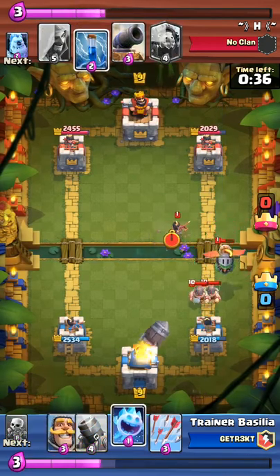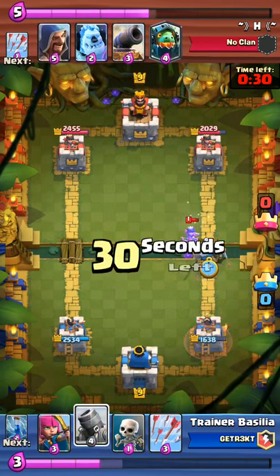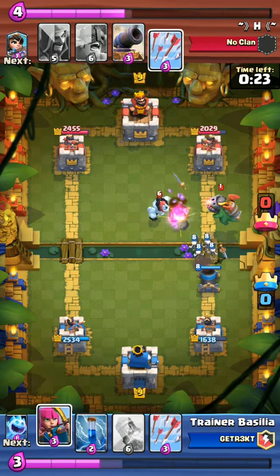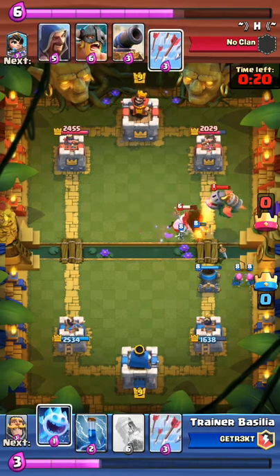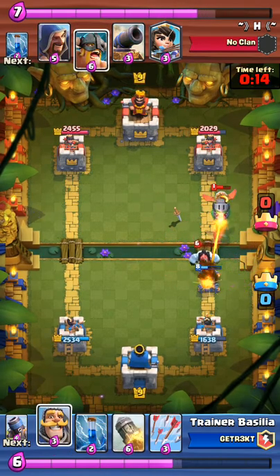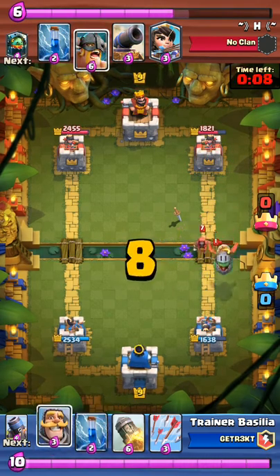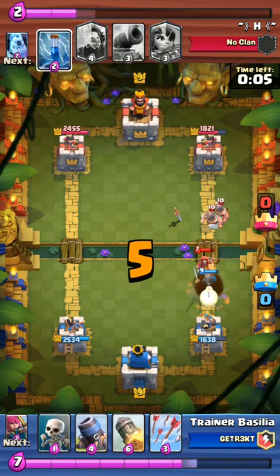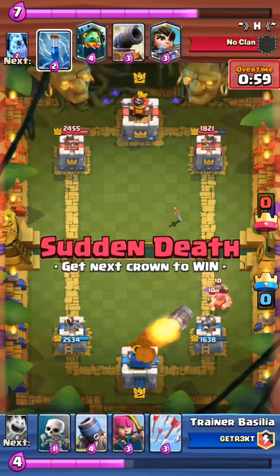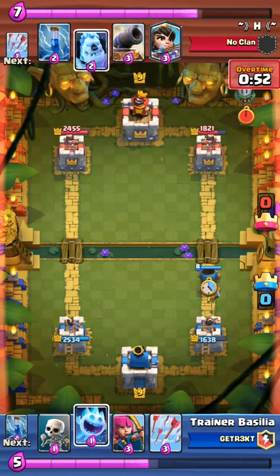I'm probably going to rocket to defend and take out this princess. Then doing another mortar with skeletons in front to protect. Archers take out the inferno dragon. At this point my mortar is probably going to get one shot — not really doing much. I'm going to zap and put down knight to defend. I'm going to rocket again to keep those elite barbs off. I just didn't have enough time or any counters to do anything.